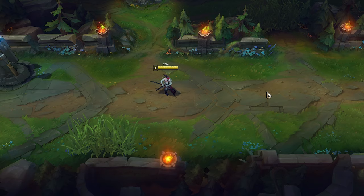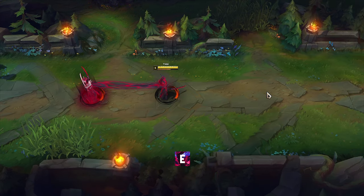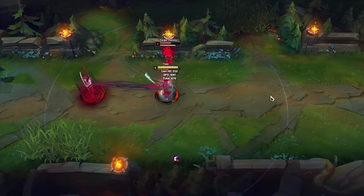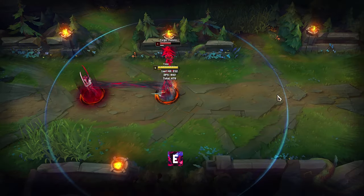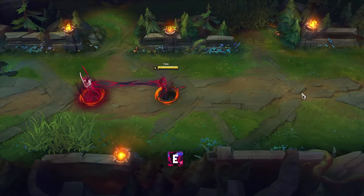When you use E, Ione's body goes slightly backwards and under his spirit form there is a timer that shows how much time you have left before you return to your body. You can extend the duration of E when you use Q3, Ultimate, or Stopwatch.